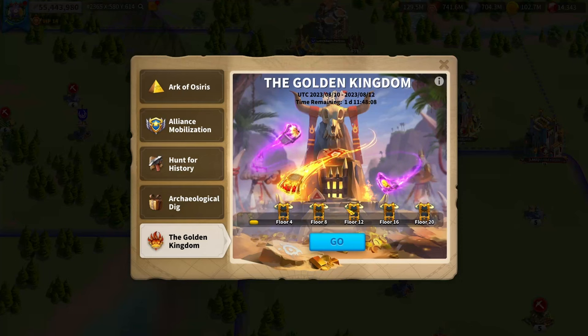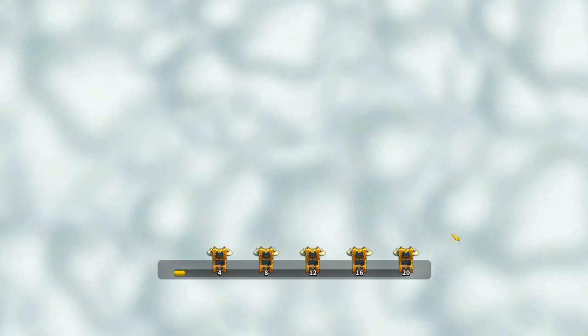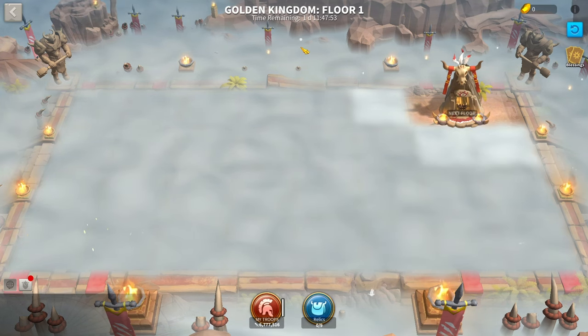In one of the most recent updates, Lilith changed the Golden Kingdom event, changing up how all the floors work. They changed up all the blessings and the enemies. A bunch of things have been shifted. So if you're interested in the new event and how it's going to work and how you can push all the way to floor 20 extremely easily, you definitely want to check out the rest of the video.